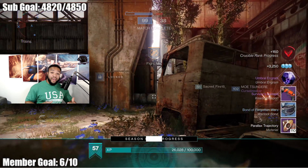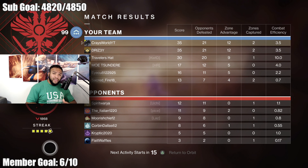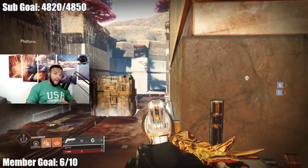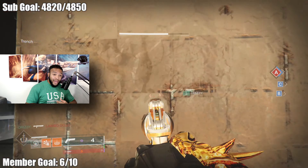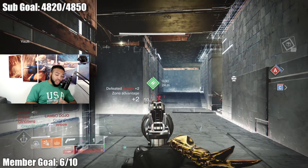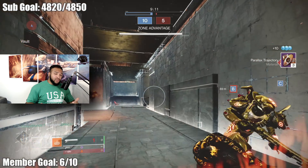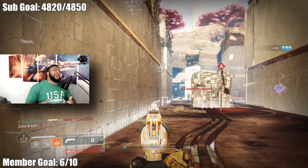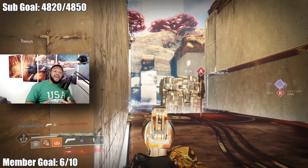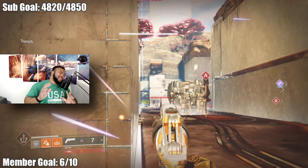When pairing this hand cannon with something, I think it's based on what map you're on. If you're on a long-lane map, you might wanna rock a sniper or a bow, because you're gonna find yourself in a lot of medium-to-long-range gunfights — you're not gonna find yourself barrel-stuffing people around every corner. On a close-range map, I would look towards some form of shotty or a fusion rifle for guaranteed close-range collapse. Or if you wanna be fancy, go GL, do whatever you want — I'm just talking about realistic situations.